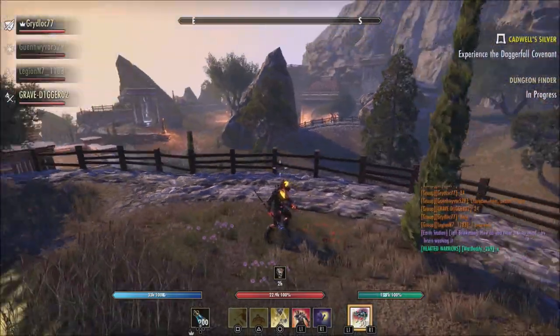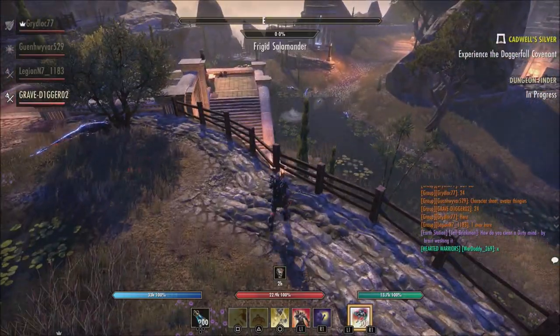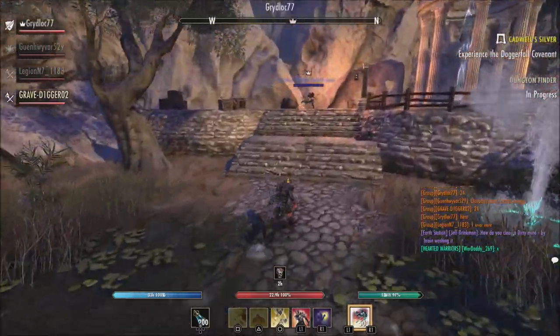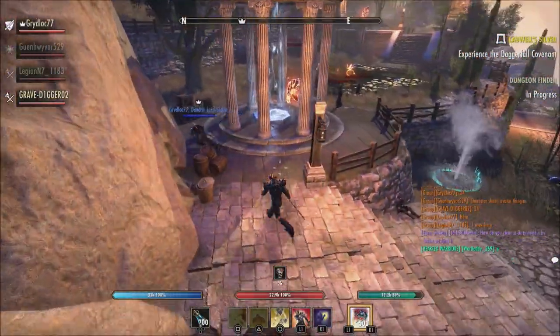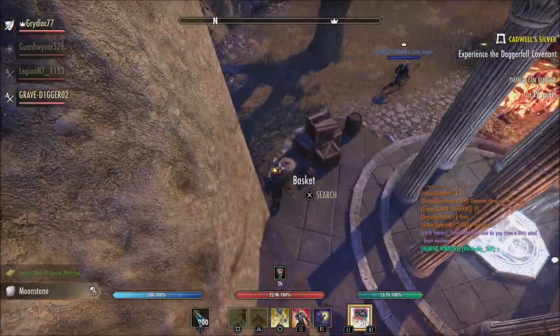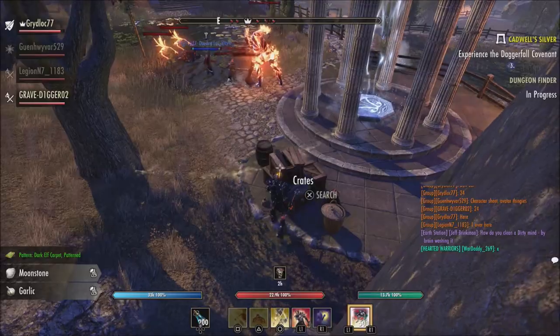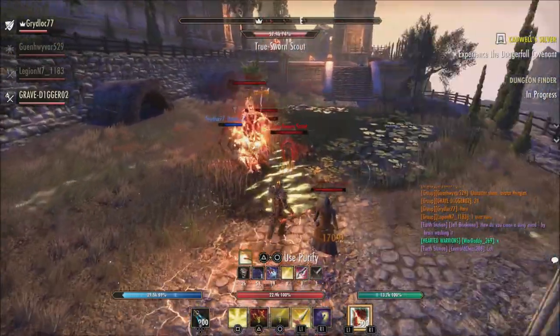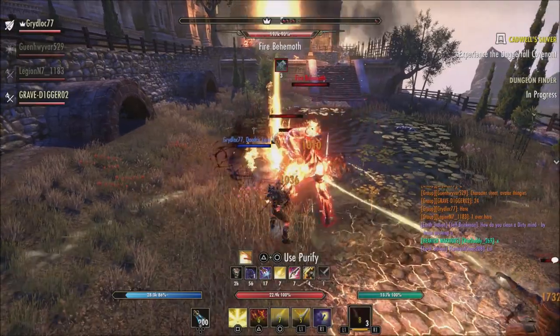For Path of Darkness, the Refreshing Path morph now also grants Minor Endurance and Intellect for four seconds for each tick. For Veiled Strike, the Surprise Attack morph — they fixed an issue where the morph had no upgrades as it ranked up. It will now deal 1.1% more damage per rank, which is something I think a lot of people will be interested in if they're using a Nightblade class.